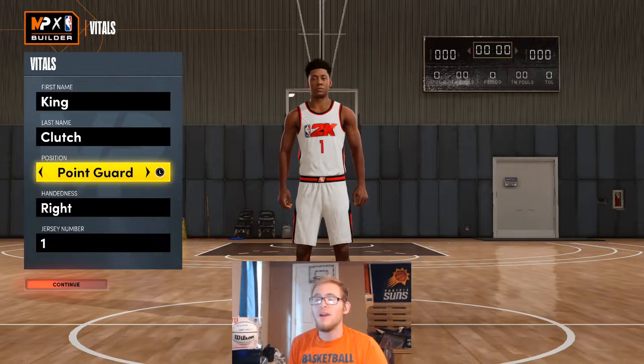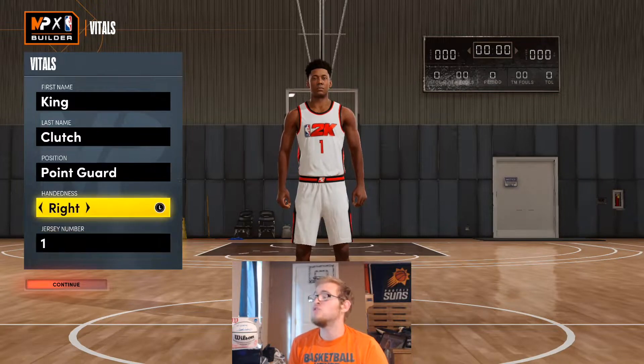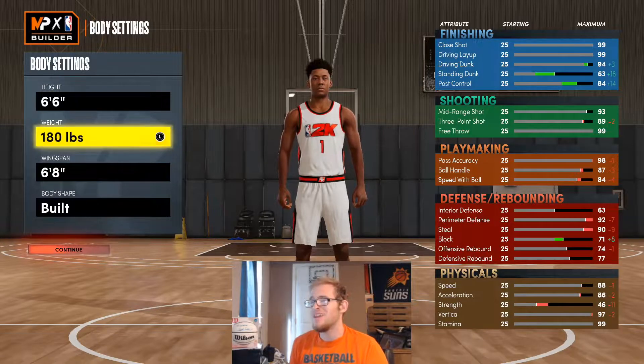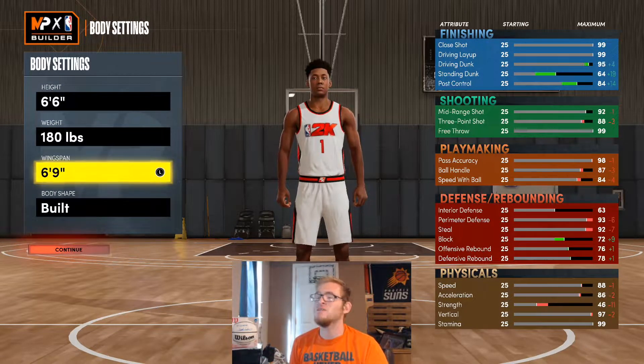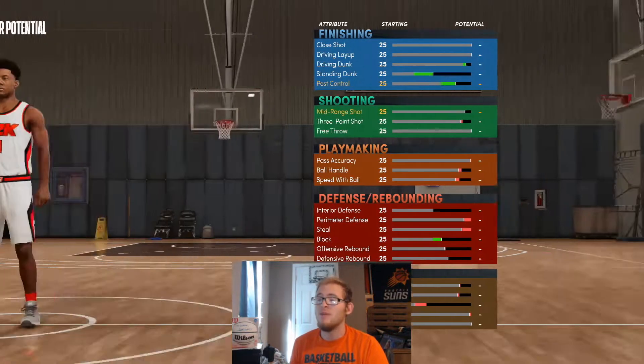I'm going to make this build a point guard, right hand, jersey number one — you can go with whatever jersey number or handedness you want, that doesn't really matter. For this build I'm going to make him 6'6", 180 pounds, 6'8" for the wingspan. Body shape doesn't matter. I couldn't find his exact wingspan so I just went 6'8", which I feel is a decently good wingspan for this build.